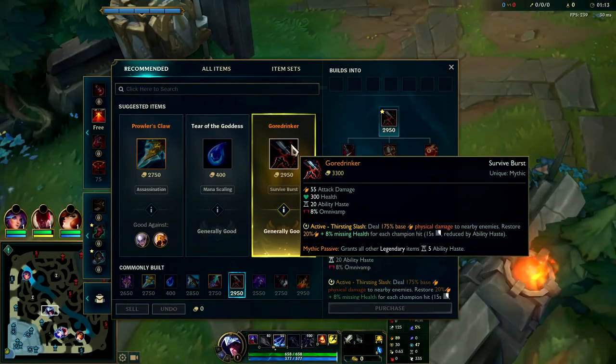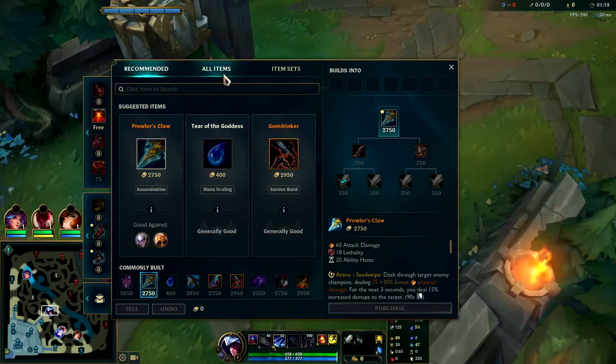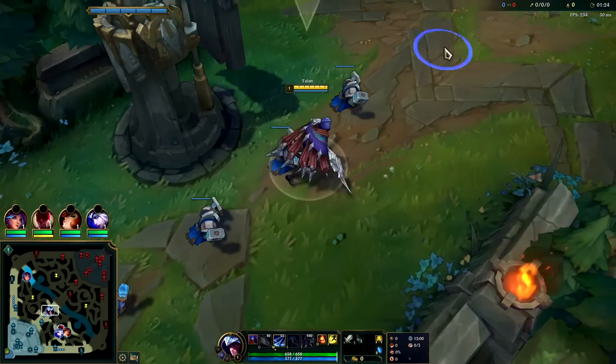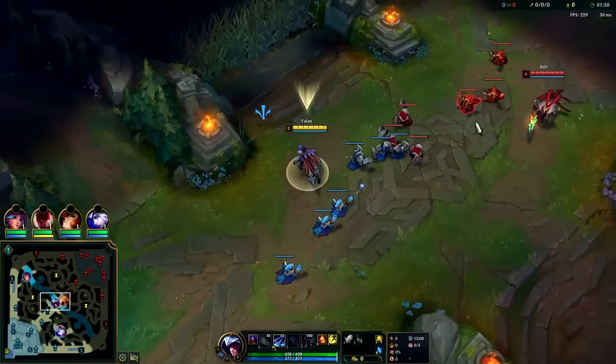So instead we're gonna be rushing Gore Drinker into Mana Moon to have infinite mana, then we can go Searida's into Black Cleaver. So Gore Drinker, Mana Moon, Searida's, Black Cleaver — those style of items.